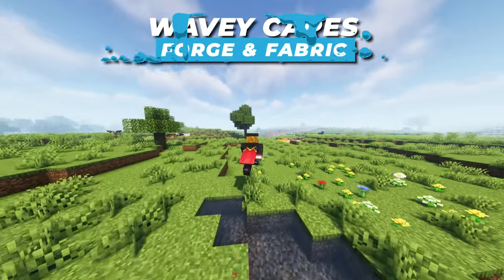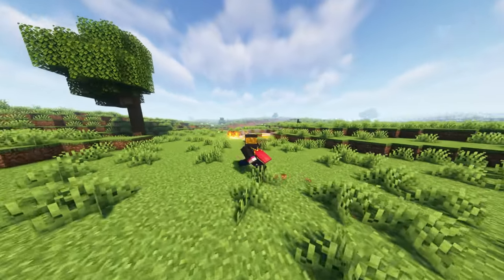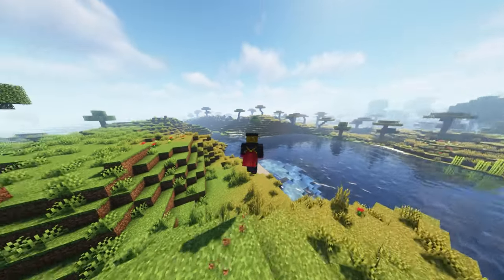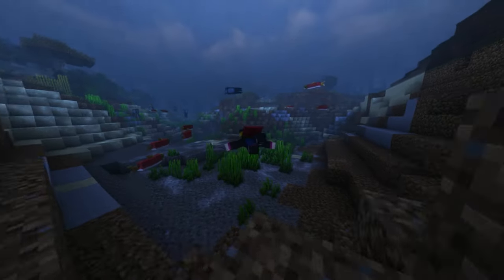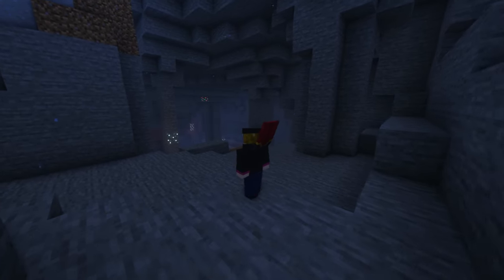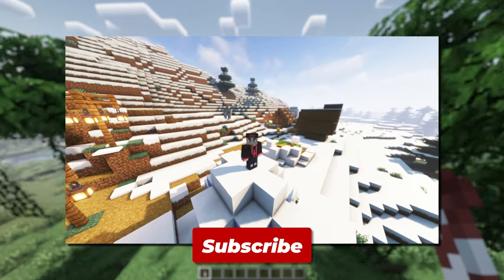Are you a player who uses a cape so you can feel like Superman? Well, Wavy Capes is the perfect mod for you. With this mod, your cape will get cloth physics so your cape will react to the world around you. You really are Superman now with your cape flowing in the wind. This mod works really well with physics both on land and underwater, where capes move so flawlessly.